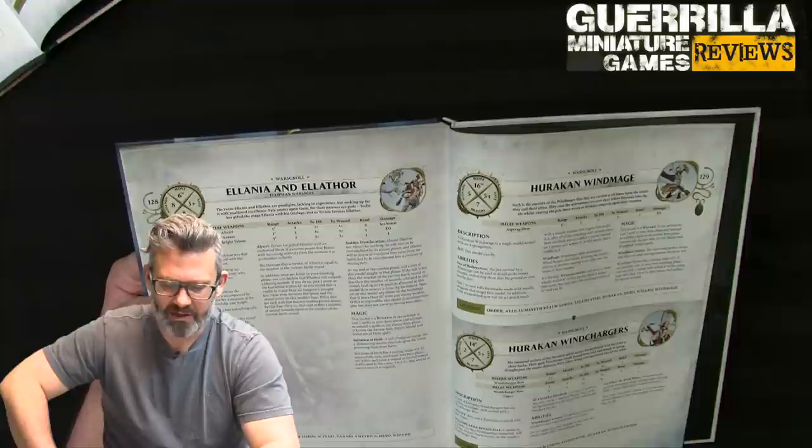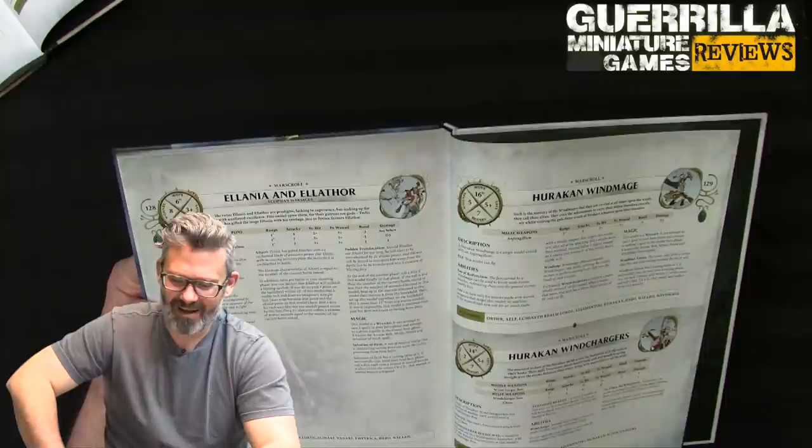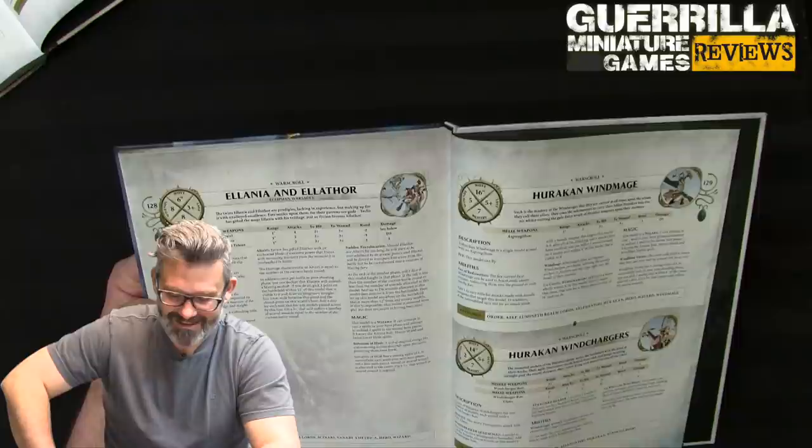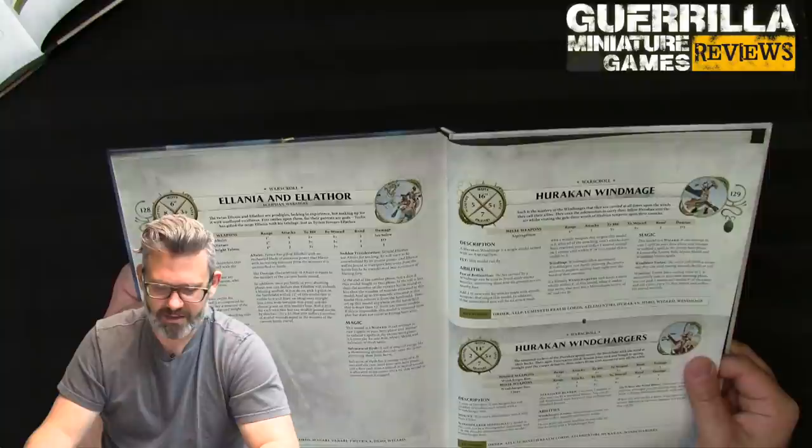Once per battle in your shooting phase, you can declare Alteri will unleash a Blazing Sunbolt: pick a point within 12 and draw an imaginary straight line one millimeter wide — roll a dice for each unit under it; on a 2+ they suffer mortal wounds equal to the current battle round. So if you wait till turn 5 to unleash all this, you could be doing 20 wounds in melee and every unit under the line could take 5 mortal wounds. Oh my god. Just nuts.